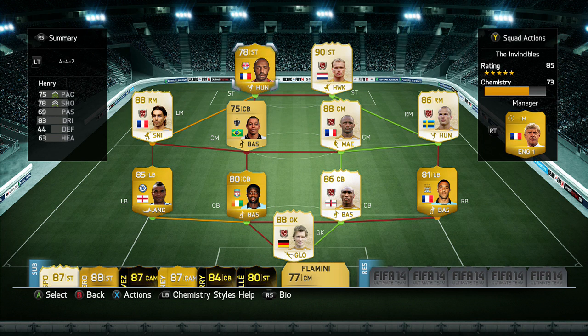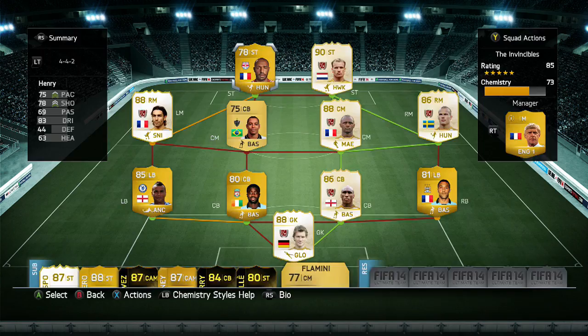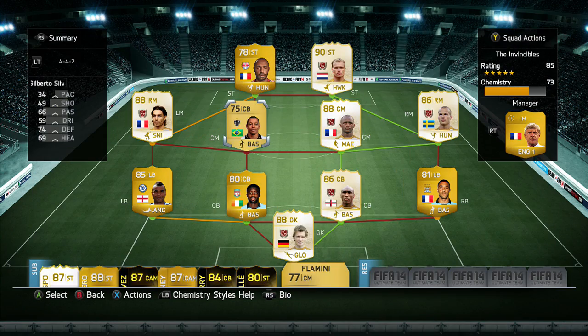Overall I'd say the team is pretty good and you can get it to 92 chemistry if you decide to build this as a die-hard Arsenal fan. It actually plays pretty decently — I've got about 10 goals in 8 games with Bergkamp and 5 goals with 7 assists in 8 games with Henry, which isn't too bad.